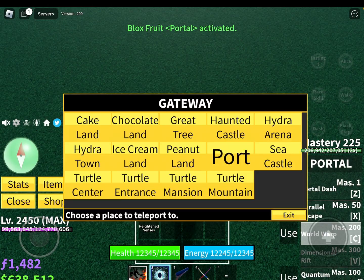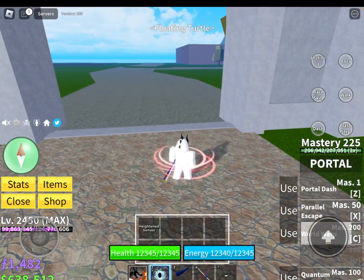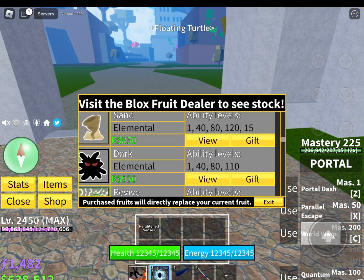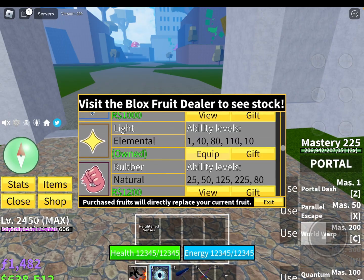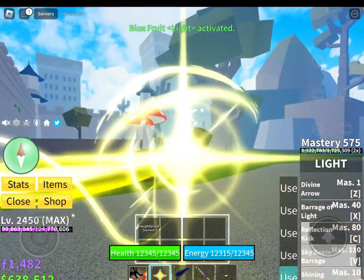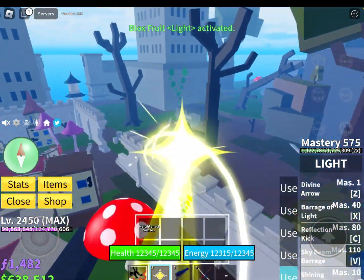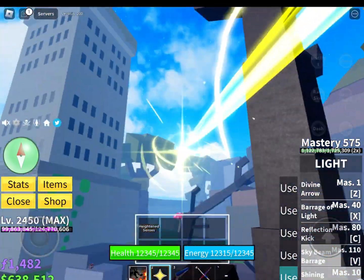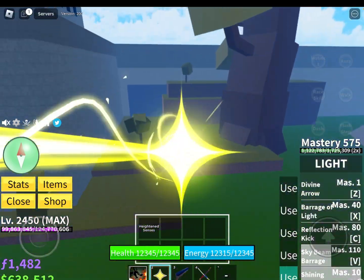The next place you need to go to is my favorite place, which is Tidal Mansion. I recommend using the Light Fruit or the weapon and Mink to quickly get over there. Speed run to this area — I'll teach you how to get these fighting styles in more depth in a later part.